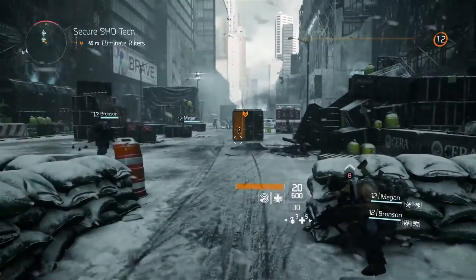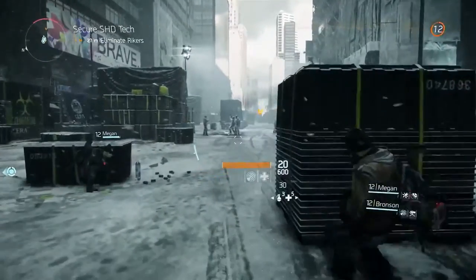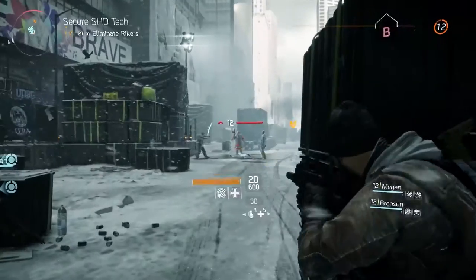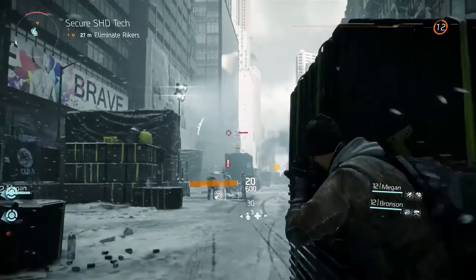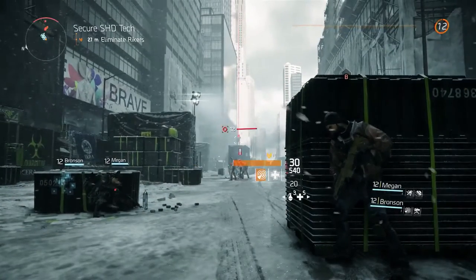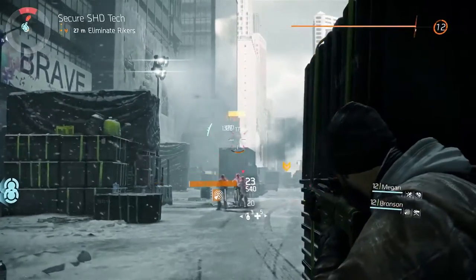Now we see our group is coming up on some enemies up ahead. As we get closer, we can see that these are actually part of the Rikers faction — a group of convicts which, after the virus broke out, escaped the prison and have flooded into Manhattan to take advantage of the chaos. Here we can see Megan does a pulse, which gives the group information about what enemy types and levels they'll be facing. And then we can engage.